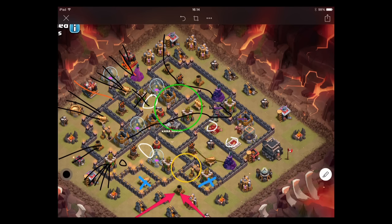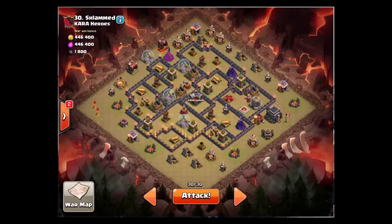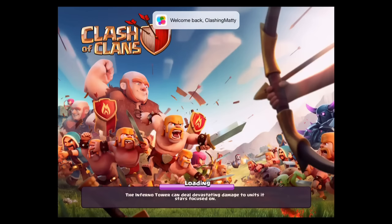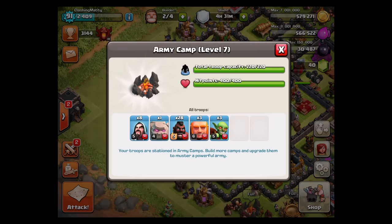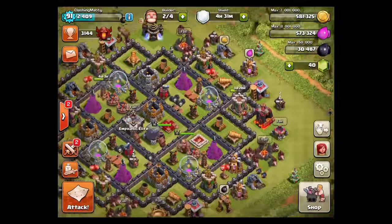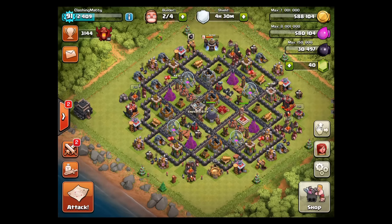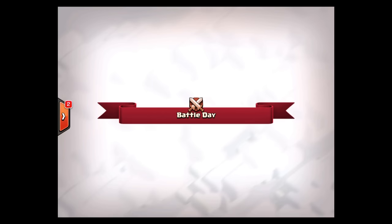I've got some defenses over here as well, so hopefully they'll go down with the King and Queen as part of the process. That's a bit of a messy drawing but that's the plan. I've got my army ready: eight wizards — five for the initial tank and three for cleanup — three giants (I'll probably drop one at the north side before the hog drop), two heal spells, and a rage spell to help the kill squad. I think we're ready to get this job done.